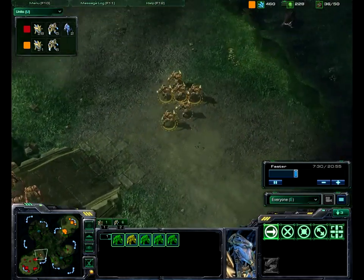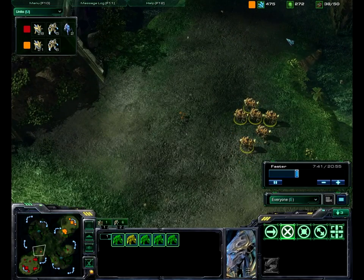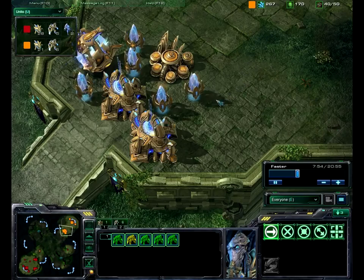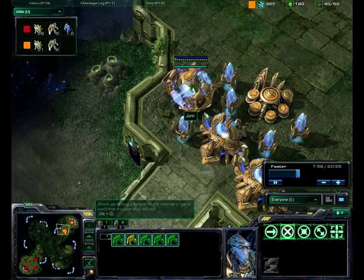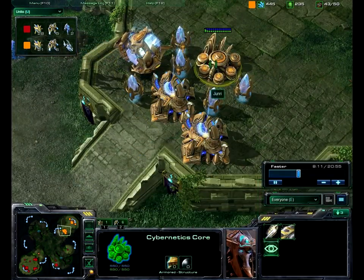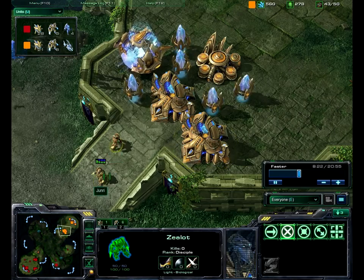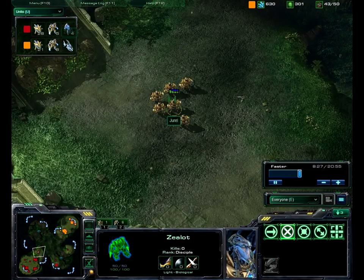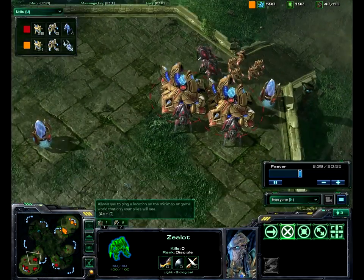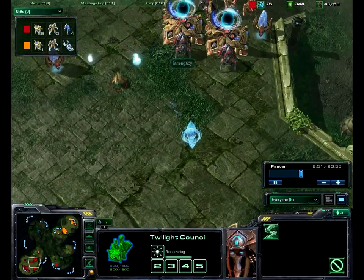I'd say LEGO's probably going to win — he's got Stalkers. Jun backs up knowing he can't hit the units in the back, and they're just dancing around. He's got 500 minerals; normally at this point I would have expanded, but of course you can't even get probes out. He's Chrono Boosting out Void Rays — he's got three of them. A good thing to do now would be to get upgrades for infantry or at least get Zealot legs, since he's got eight of them and he's not big on getting Stalkers. LEGO just got his technology finished — he's got Blink on the way. LEGO loves Blink; he's really a fan of max Stalkers.